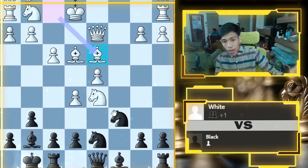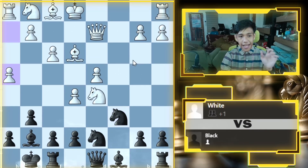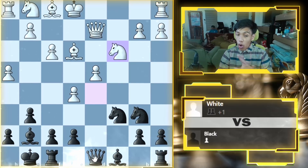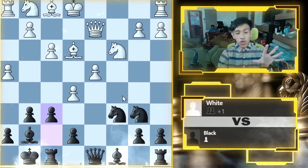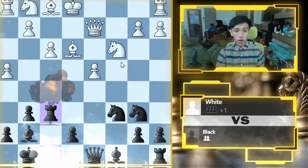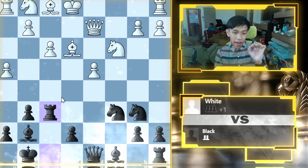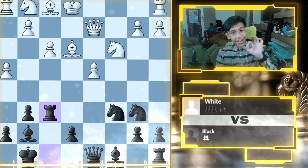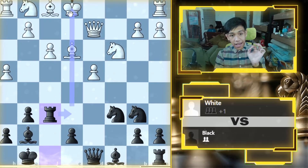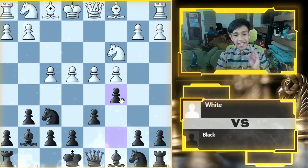If they go h4 instead, we go b6, they go knight to c3 retreating from the queen's threat. We go pawn f6 for an attack, and if they take, we have a very powerful rook in the center. Black is dominating — our rook is open and active, their pieces are on the back rank. We can even pin the bishop with four pawns in one line, which is crazy. We then play pawn to c5 to attack their center.